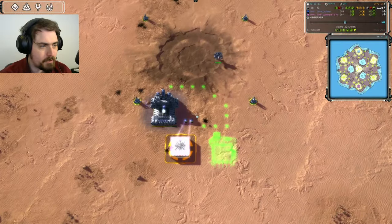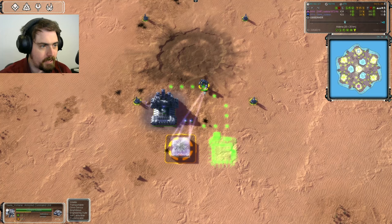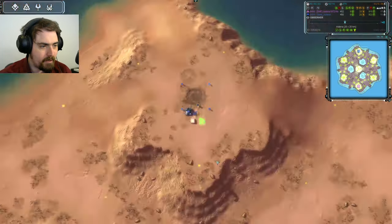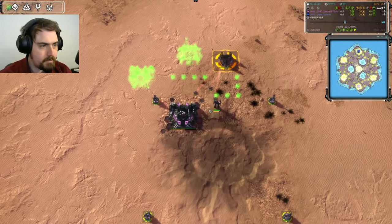Starting build orders: Zayla has a pretty standard first hydro build, with a bunch of Intis and an air factory queued up. Same deal for Jadoka — let's see if he's going for air second or third.